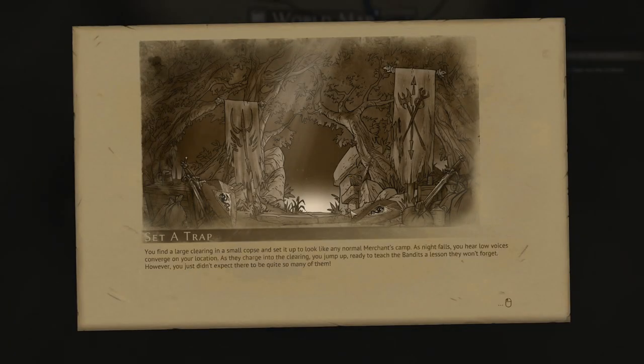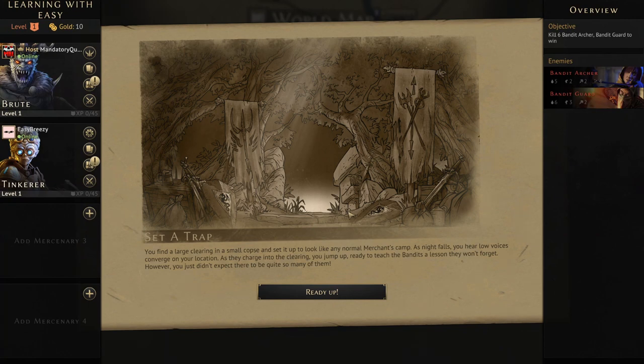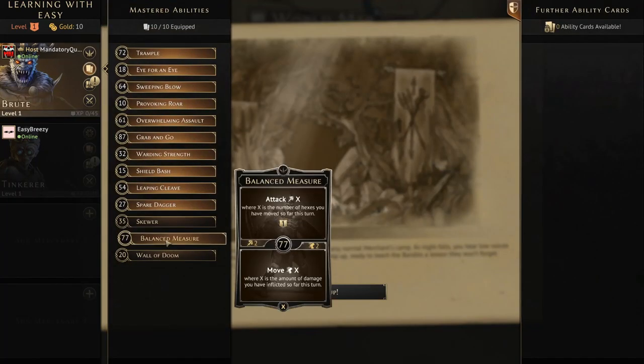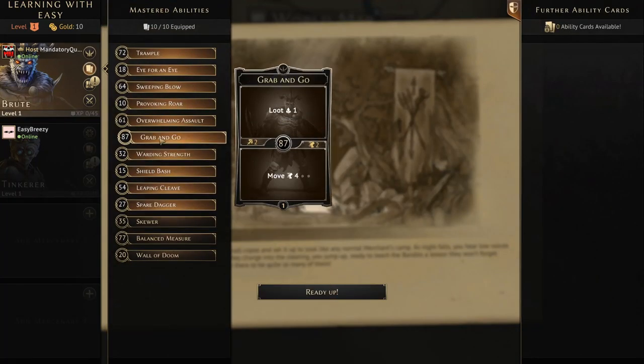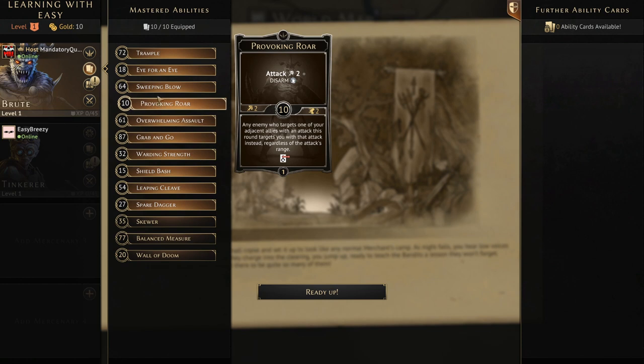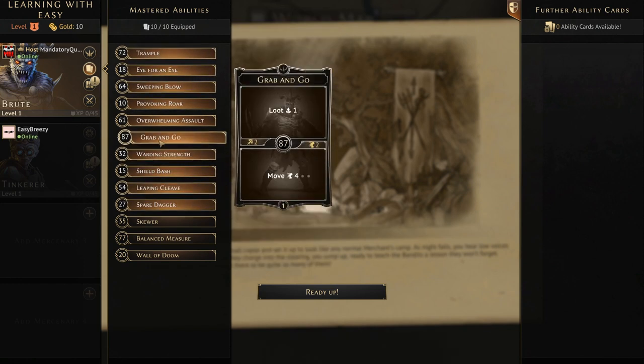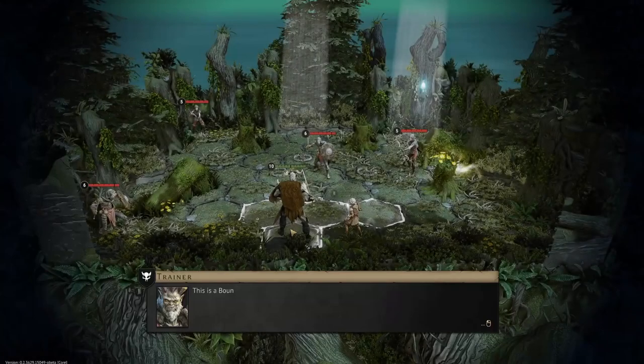Once you get yourself to the start of the mission screen, you can select all of your cards, change your items and things. You can't swap out any mercenaries on this screen — they are locked in — so you'll have to play who you selected before you went on your journey. But you can change cards if you can see that certain enemy types are going to be present in the scenario. Then everyone readies up and you're into playing normal Gloomhaven.